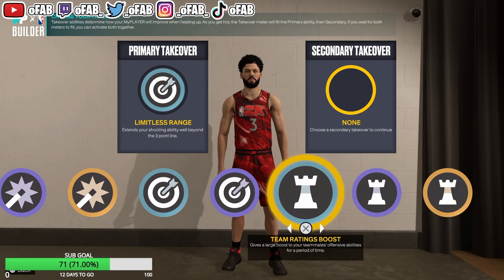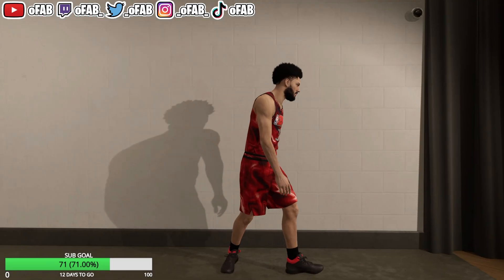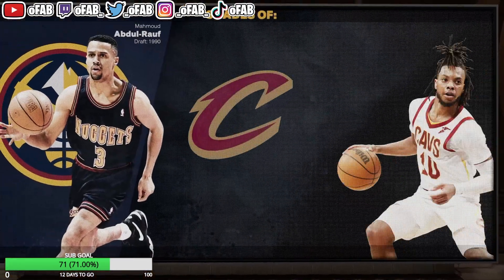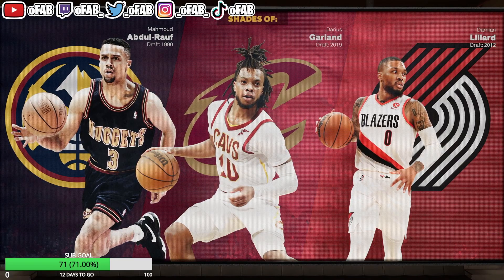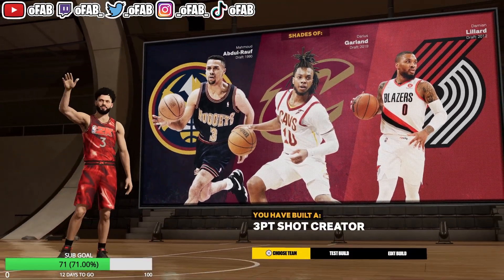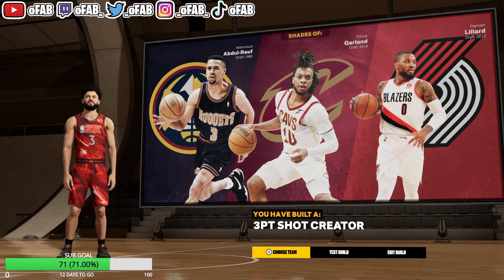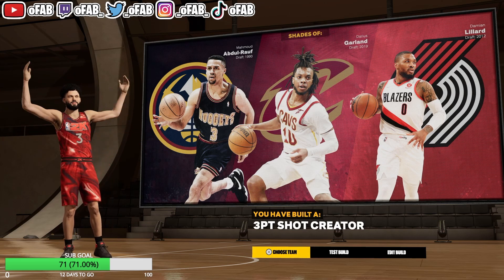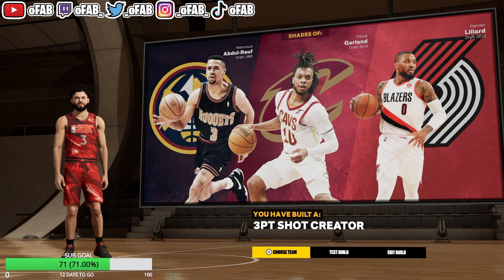The best badges to run are Limitless Range and Team Ratings Boost. Let's see who we get on this player — 6'1" builds are kind of glitched and everyone gets similar comparisons. Let me know if you guys like this all-around PG build. Love you guys, we're on the road to 10,000 subscribers — make sure you like, comment, subscribe. It's your boy OhFab, I'm out.